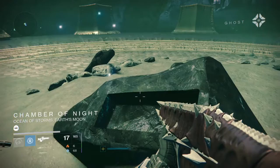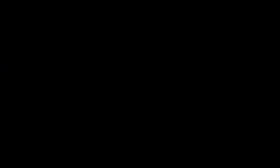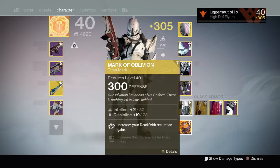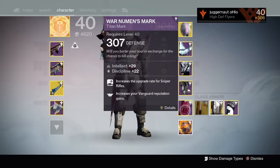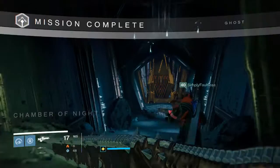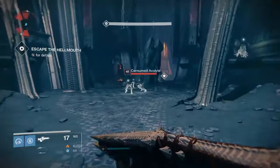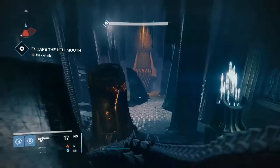Now that we've grabbed the crystal, there's a glass plate behind us that after a bit of storyline conversation will disappear. When that happens, just start running and make your way back to the first room that has the relics with the locked doors. Just leave all the ads alone and run straight to the room — if you stop and fight them, you may get overrun and the team may wipe.